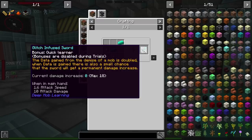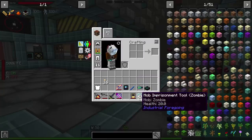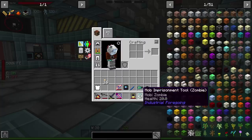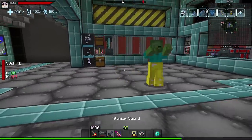The next thing I want to work on is the Glitch Infused Sword from Deep Mob Learning. It starts at 10 damage and can get up to 18 just by killing more mobs — it has a chance to gain more power as you kill things. Also, when killing mobs you get double data in your Deep Learner. To make it I need to use a Trial Key. I had one already attuned to a skeleton, but I need it attuned to a zombie, so I have to make a new one.